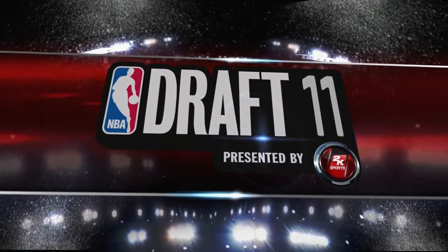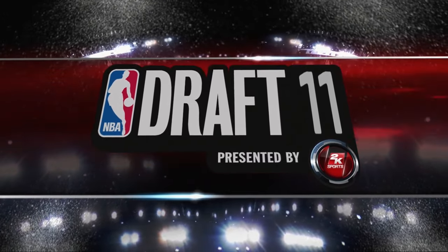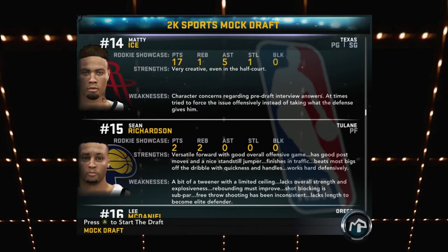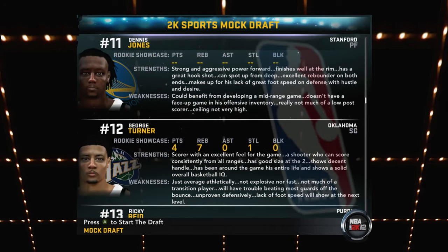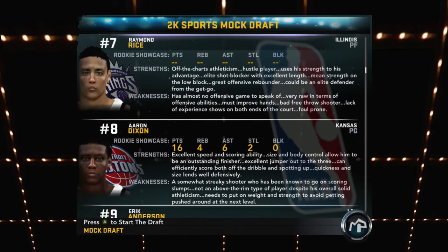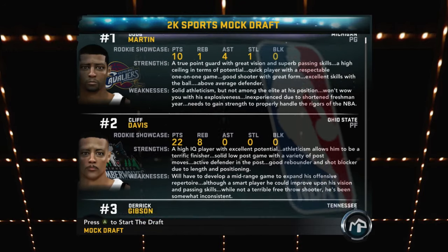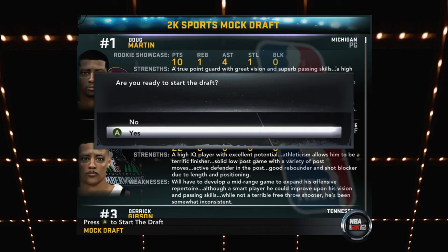It's NBA draft time. I'm hoping I go to Utah — Houston would be okay, but Utah is where I want to go. It looks like the 76ers — I made them uninterested. We're projected to go to the Rockets. Utah is the 12th pick. Utah, I'm begging you — please take me in this draft. I really want to go to Utah.